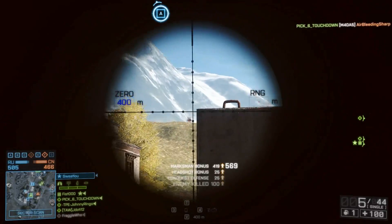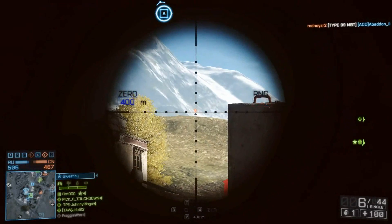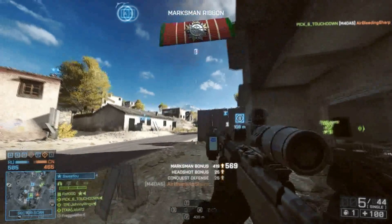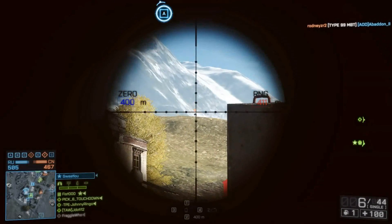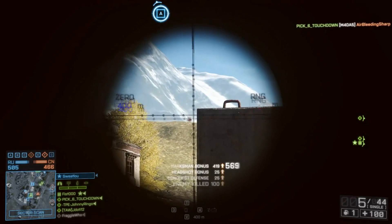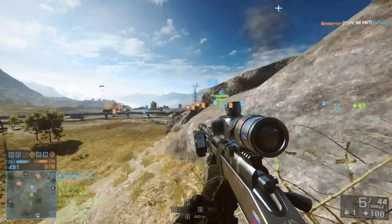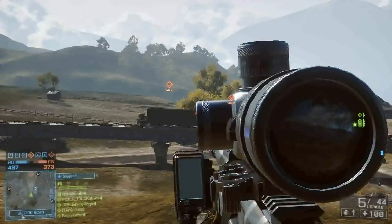So you figure out the range by looking at that right rectangle — it tells you how far the target is. You set your scope, dope it, and it'll show you what you've set it to in the blue rectangle, which is the zero. Then all you have to do is aim the crosshair directly at your target and the gun does the rest. In the example from earlier, the target was about 425 meters away. I doped my scope to 400, so all you have to do is account for that 25-meter difference — aim slightly higher — and the gun does the rest.